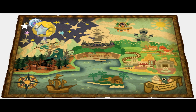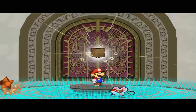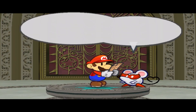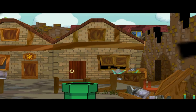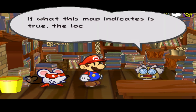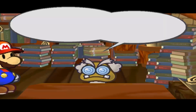Well, I guess it's time to go rescue Peach. Good thing we don't have to actually collect that last Crystal Star, because we'll absolutely find her there. Right? My, my. What's this now? The last Crystal Star? It can't possibly be there. If what this map indicates is true, the location of the final Crystal Star is... the moon.